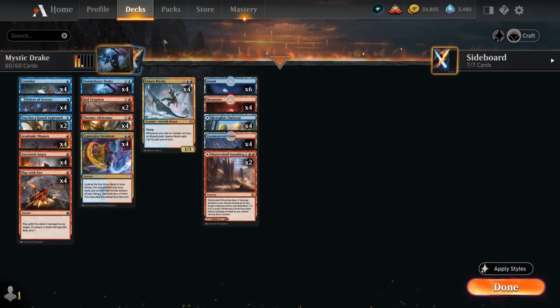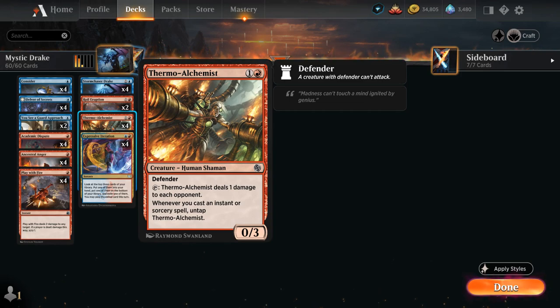Rounding out the creatures, we have Thermo-Alchemist — two mana, 0/3 with Defender. We can tap it to deal one damage to each opponent, and whenever we cast an Instant or Sorcery, we get to untap the Thermo-Alchemist, providing a steady stream of damage that the opponent won't be able to block.